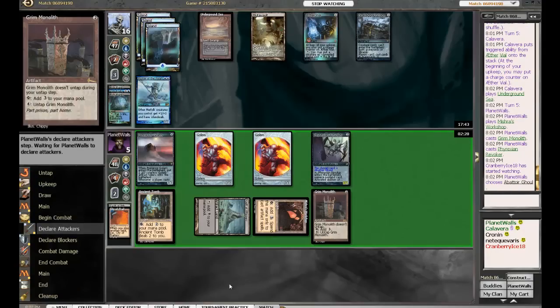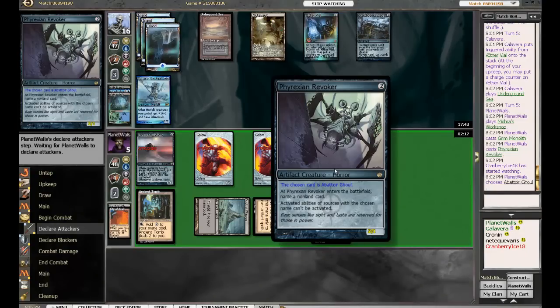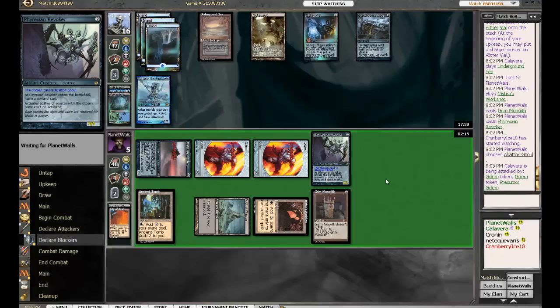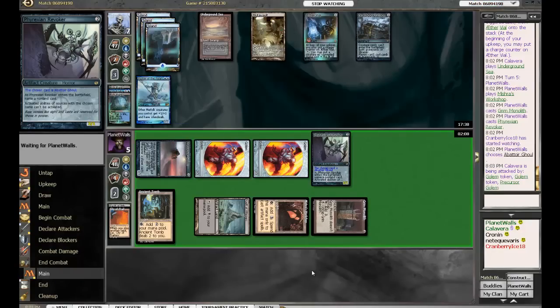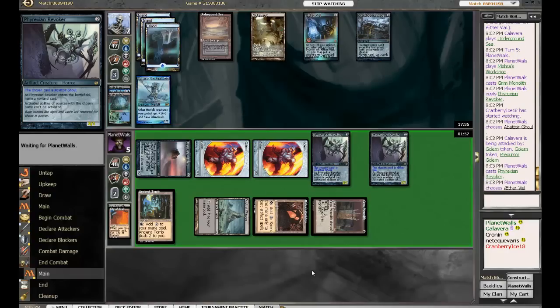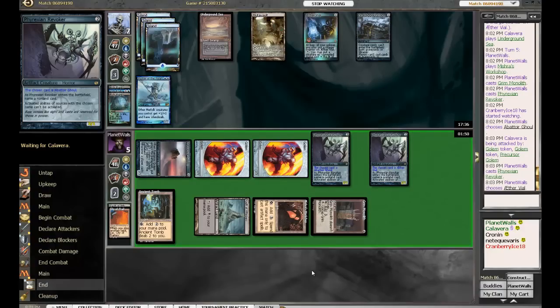Yeah, this is really bad for Calavera unless he has an Ancestral Recall — and I would suspect he doesn't, otherwise he would have used it and killed him last turn. There's the secret attack — Abattoir Ghoul. Okay, that's a good block. Calavera has just taken it. And suddenly Calavera is knocking on death's door — jeez, what a swing! Precursor Golem is a beast, especially against a deck without targeted removal.